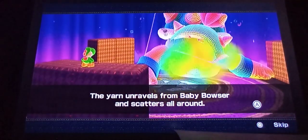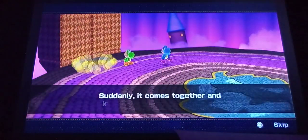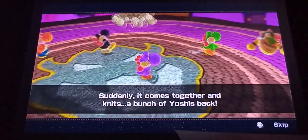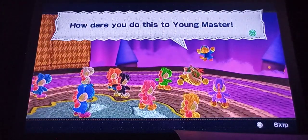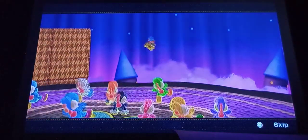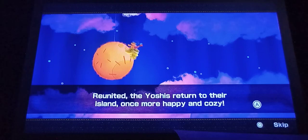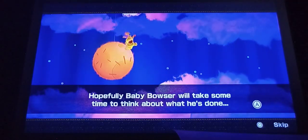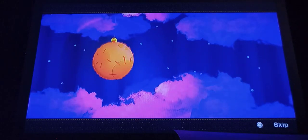The yarn unravels from Baby Bowser and scatters all around. Suddenly it comes together and knits a bunch of Yoshis back. How dare you do this to the Young Master — you will pay for this one day! The Yoshis are reunited and return to their island once more, happy and cozy. Hopefully Baby Bowser will take some time to think about what he's done.